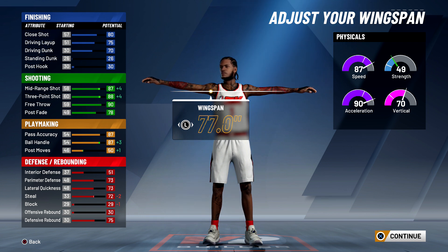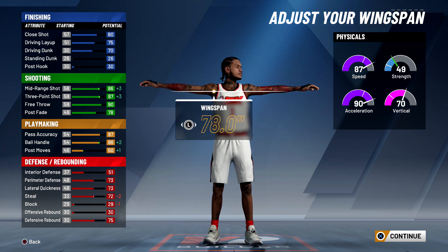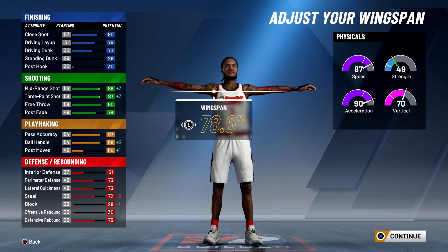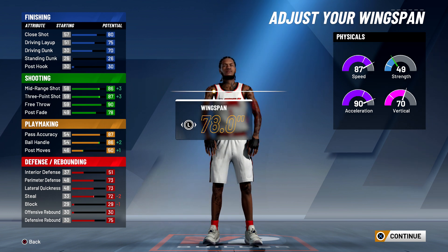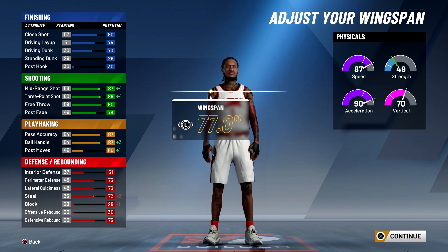With the wingspan down, you're going to have an 87 midrange, 88 three-point, and 90 free throw. Your ball handling is going to go back up to 87 so you can speed boost. The longer your wingspan, the better defense you'll play — people just slide by you baseline; if you have a longer wingspan, that won't happen. For my exact build, I went with 87 ball control — you can actually go 86 and get away with it. When you hit 99, you can get 90 ball control. I'm going with 87 ball control, 88 three-point shot, and 87 midrange.